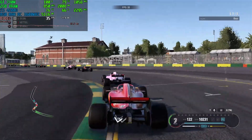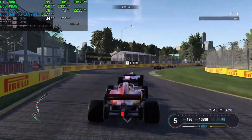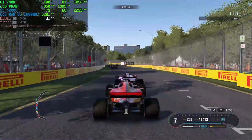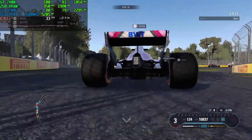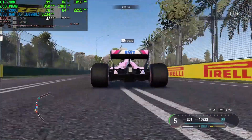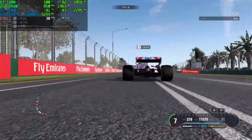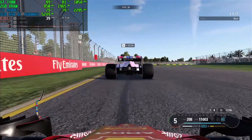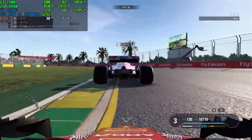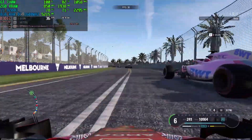That's it — I told you this was really quick. The rest of the video will show the remainder of the Australia track and then a benchmark in Monaco with heavy rain. An interesting fact is that even with ultra low settings, the game still has shadows and reflections, which is quite impressive. Hope you keep enjoying the rest of the video, and I hope to see you soon. Goodbye.